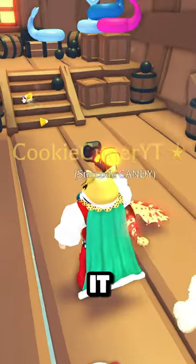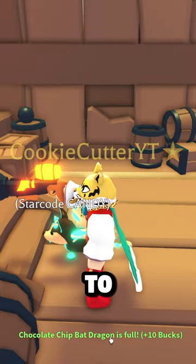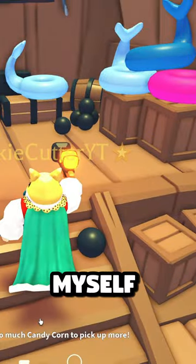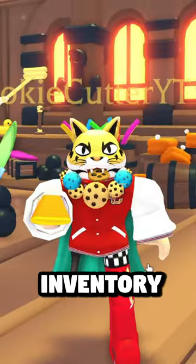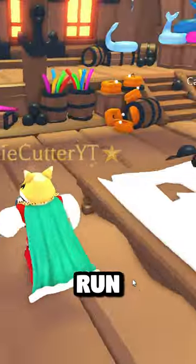When you go and use it, it shoots out actual candies and your pet can consume them to complete tasks. Or you can pick it up yourself, which adds it into your inventory where you can then eat it. By eating it, it makes you run faster.